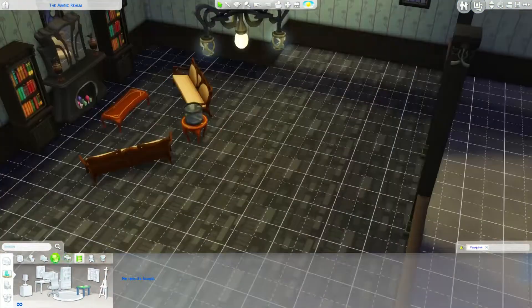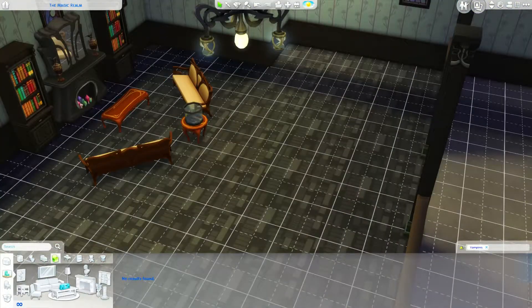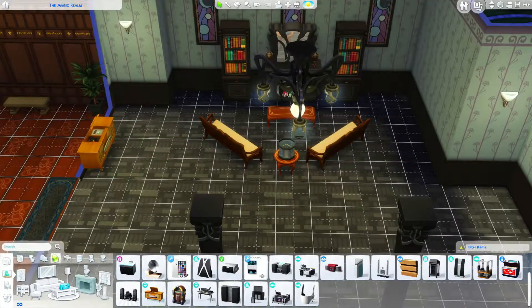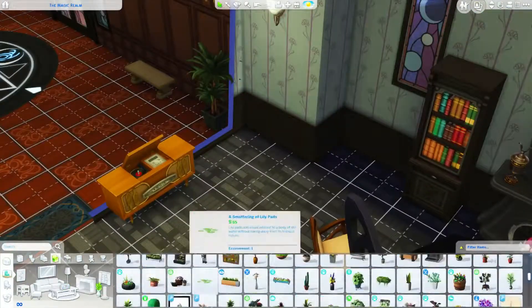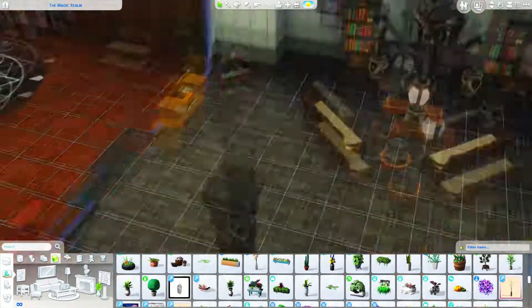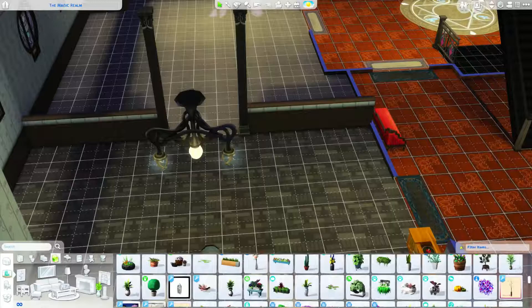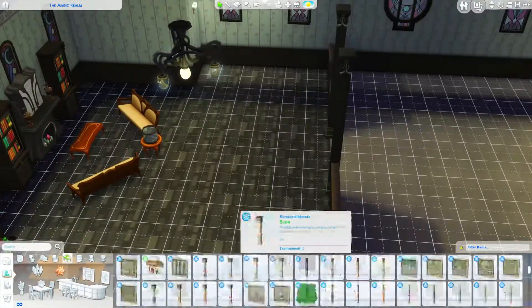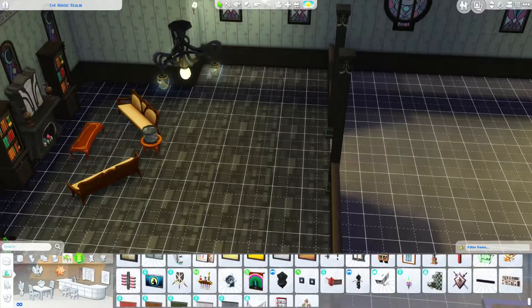Welcome back to the final part of the speed build. I'm finishing off the rest of this build. In the last one I was ranting about occults and I might continue that rant since I'm recording straight after. I just wanted to quickly talk about this living area and kitchen area, which I absolutely love. I love the fact that I put in these half walls so they're connected and you can see into them.